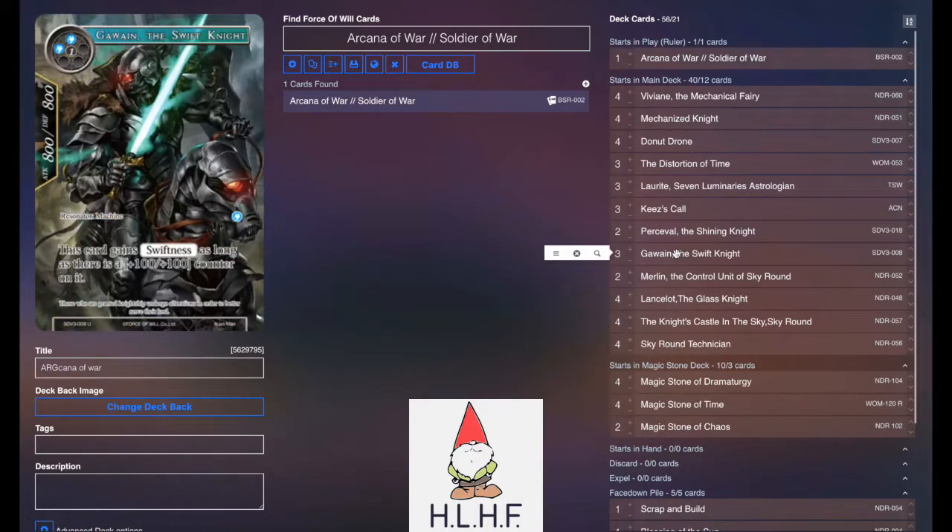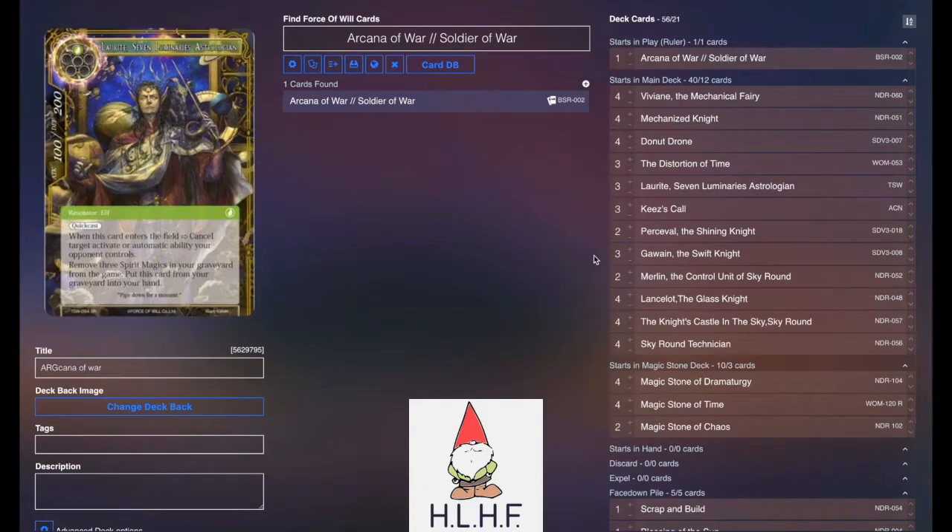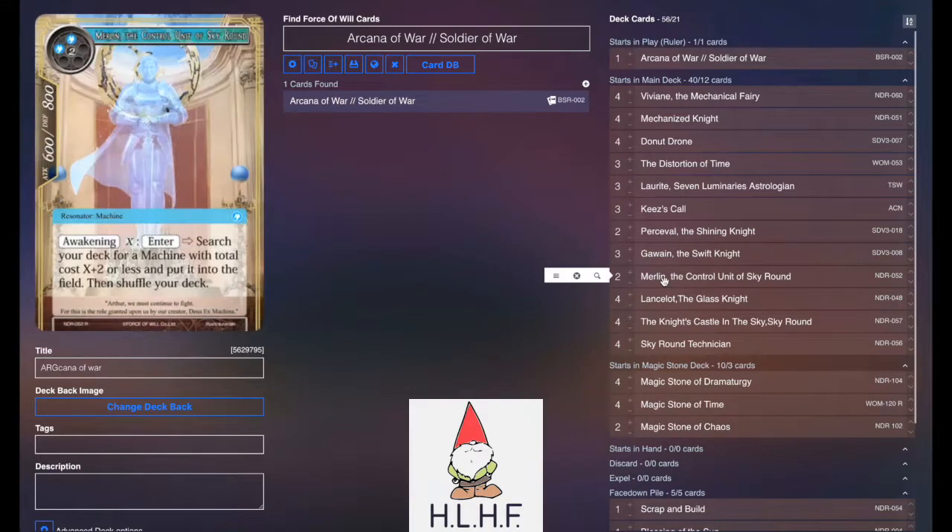They were playing four Distortion of Time as well, so I took that down to 3, and I took it down to 3 Gawain to be able to play a couple of the Merlins, just so that the deck has at least a little bit more endgame rather than just going all in on machines in the beginning and running out of steam.